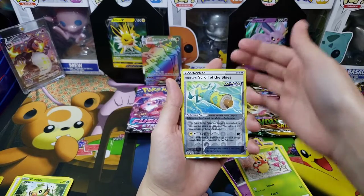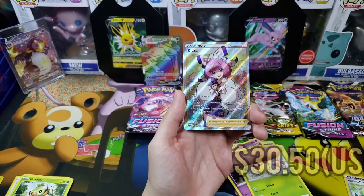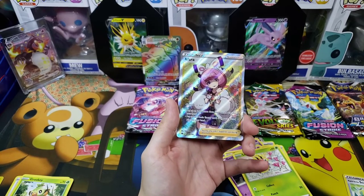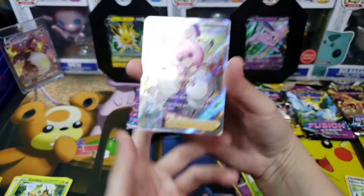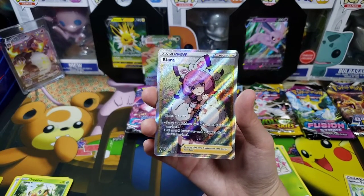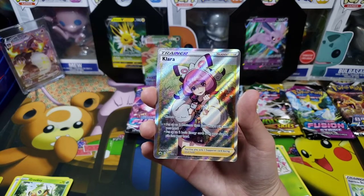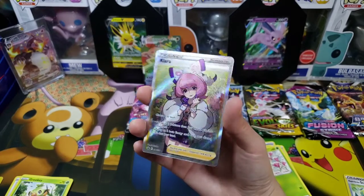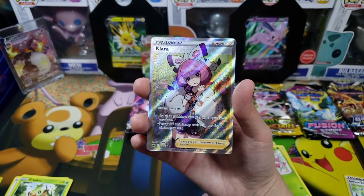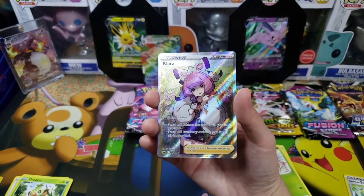I saw something! Double hit — I see two! I think this is a full art trainer. One, two, three — oh my god, no way! Chilling Reign, you were going to get called 'Chilling Rain' — you earned it! Chilling Love! There you go — full art trainer! It's Clara! It's so gorgeous, so beautiful. I only thought Avery was in this set but Clara is too. First two packs: rainbow rare AND full art trainer out of this Jolteon tin!